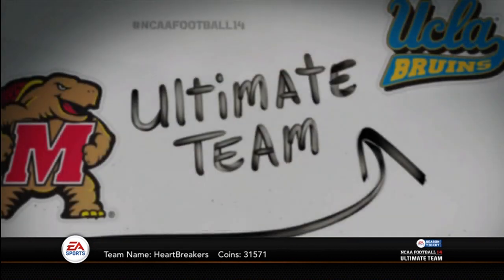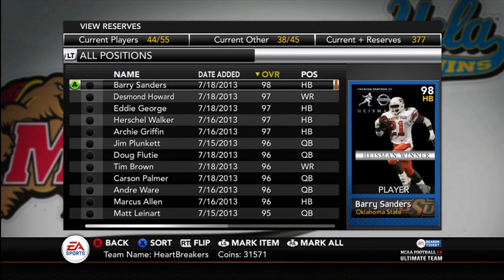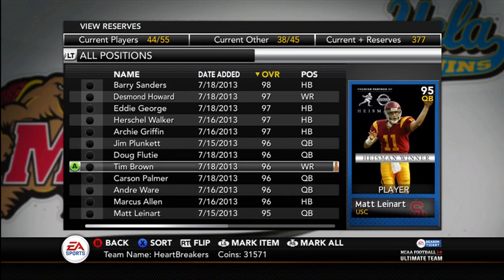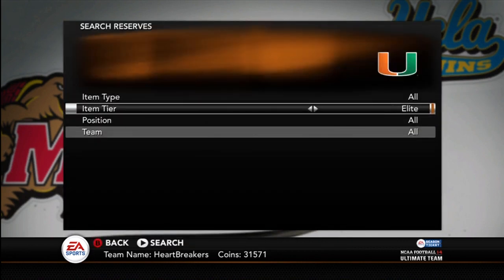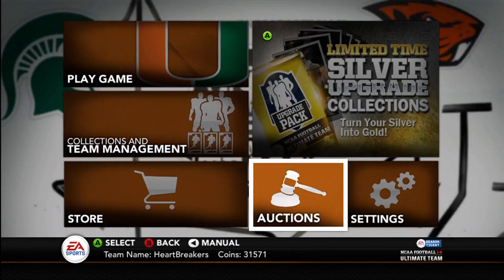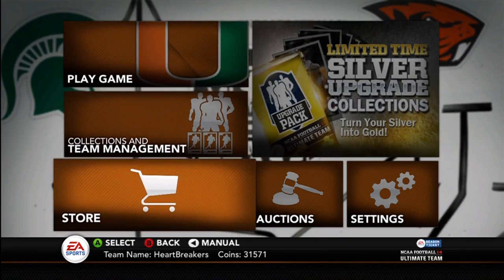I still have all my Legendary cards — all my Heisman winners — just sitting in my collection. I don't know what to do with them. They can't be on the team with the way I have it themed right now, so they'll just chill in there. Probably when I go back to making my best team available — which won't be for a while since I'm going to play with this team — eventually there won't be any more Miami players for them to make, so I'll have to go to a different theme.